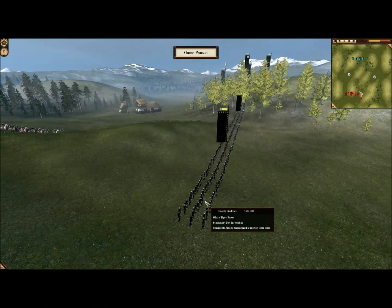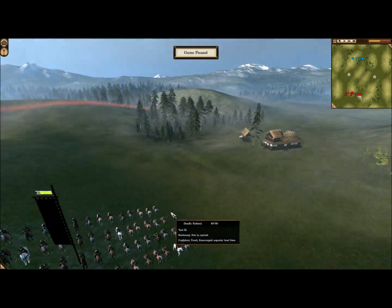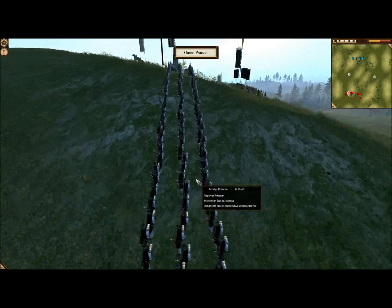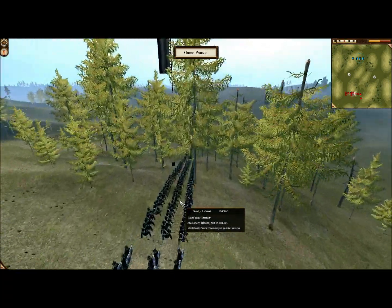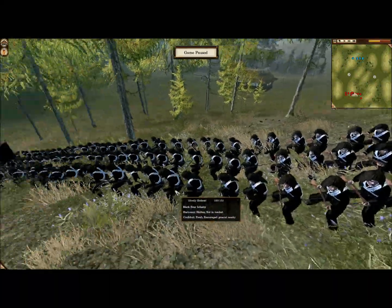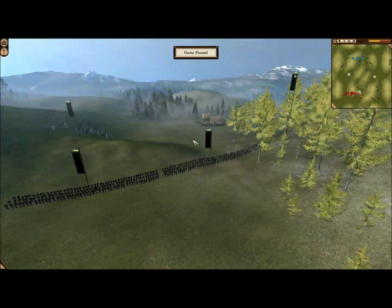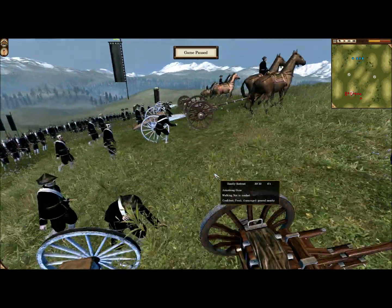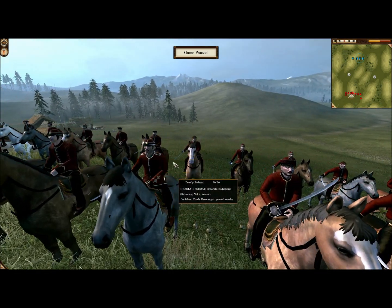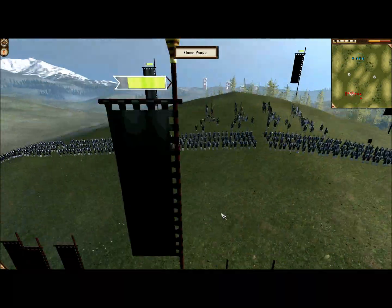I'm just going to pause this so we can take a look at the troop types. What I've got is two units of Yarikii — whatever. One unit of sharpshooters. One, two, three units of Imperial Infantry. One unit of Black Bear Infantry. Two units of the White Tiger Force, just like a militia. Armstrong guns — that's artillery. And of course my General, who is in the British Royal Marines Uniform. Finally unlocked it, so I like using it.